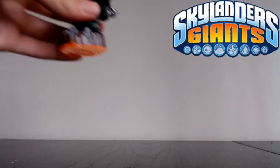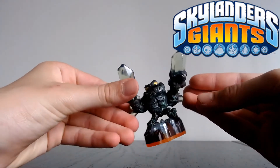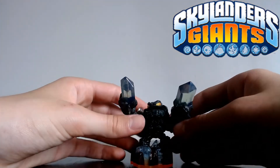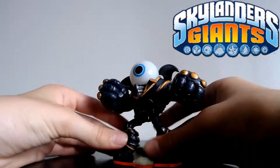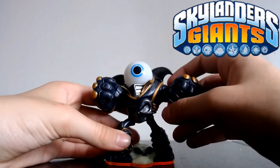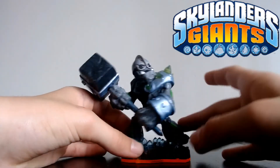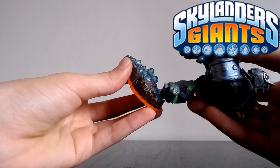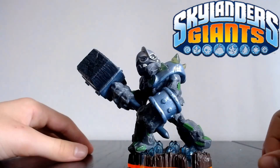We have Lightcore Prison Break — I don't actually have any Lightcores, so he's my first one and I can't wait to use him in game. We have Eyebrawl — a pretty fun giant, not my personal favourite but I love his design and he's very strong. Next up is Crusher; I have Granite Crusher but not the regular one. His base is broken off but he's working fine — I tested him, and a bit of hot glue should fix his base.